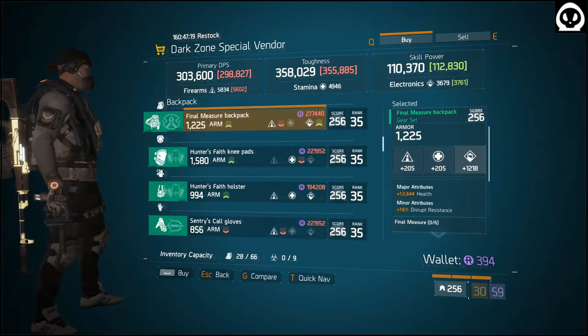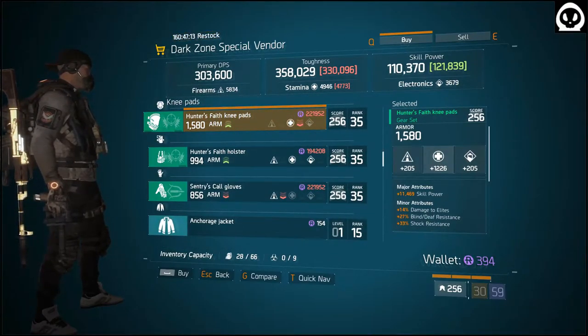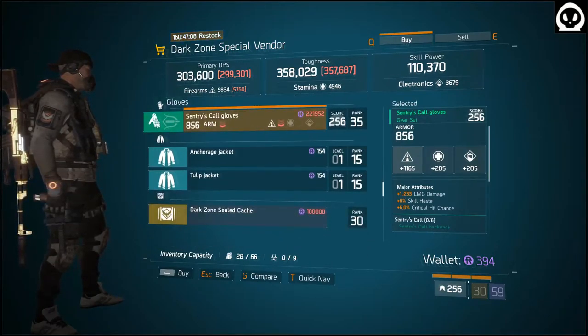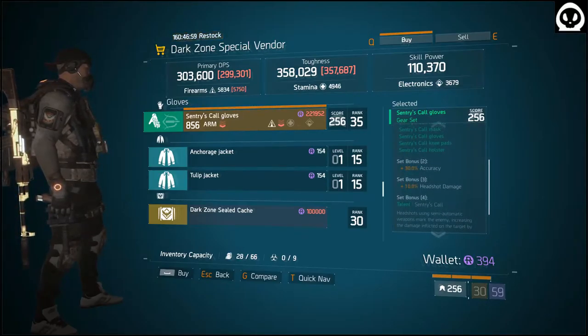Final Measures Backpack: Electronics Health. Hunter's Faith Knee Pads: Health on Hand, Skill Power. Hunter's Faith Holster: Skill Haze. Sentry's Call Glove: Firearms, LMG Damage, Big Chance, Skill Haze — I would roll off Skill Haze, it's not that bad — stick.